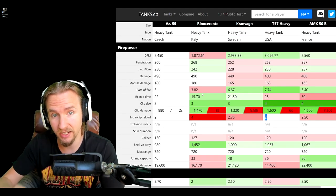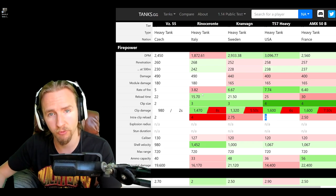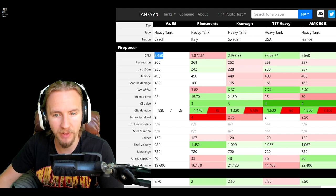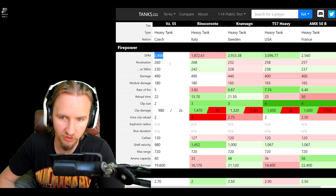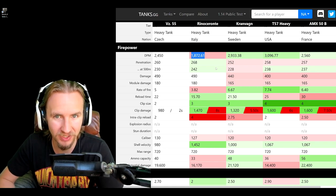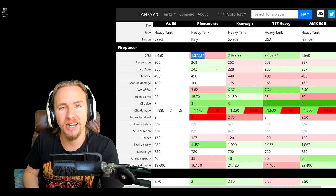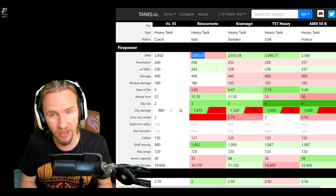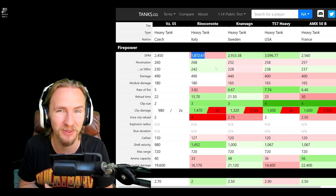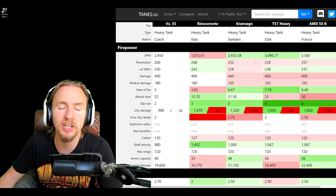While you undoubtedly have a small magazine with only two rounds, that can be really useful when you only want to fire a single shot and then reload, unlike the T57 or the AMX 50B. Unfortunately, the vehicle's DPM is good but not incredible with the autoloader. It makes the Renoceronte look awful — this thing will actually be able to kill vehicles in front of it fairly quickly, while the Italian heavy relies on a long period of downtime to reload three rounds. The VZ-55's DPM is just a touch lower than the AMX 50B but significantly lower than the Granvang and T57 Heavy.